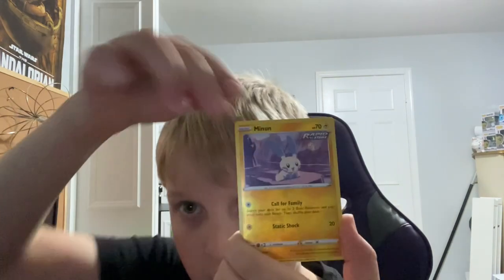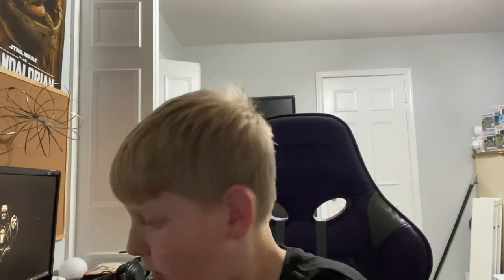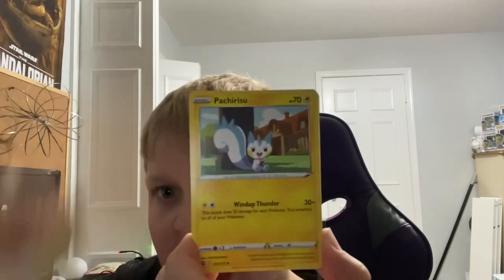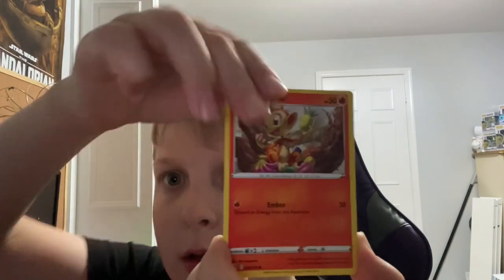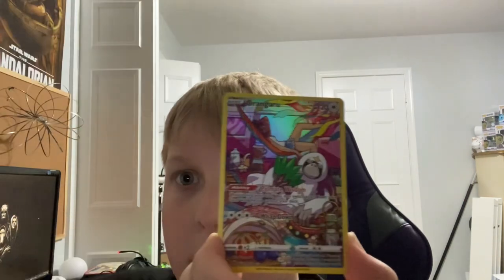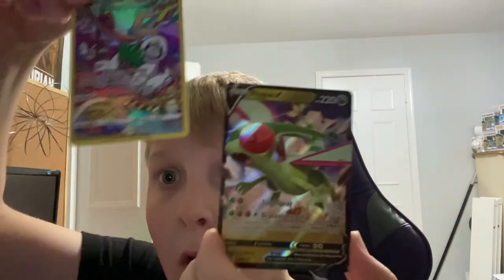Double Plusle and a Solgaleo, but we got a black border code — that's weird when that happens. I get a black border code and then a non-holo, and it seems to be with the Fusion Strike packs I open. Blender, Poliwhirl, Gollet, Chimchar, Minccino, Bowtoy, Snorunt — oh, Oranguru! And a double hit pack on the second pack, and it happens to be on one of my favorite sets, Brilliant Stars.